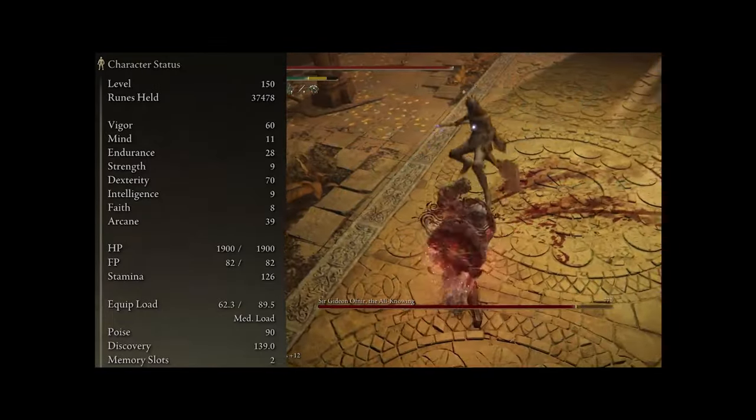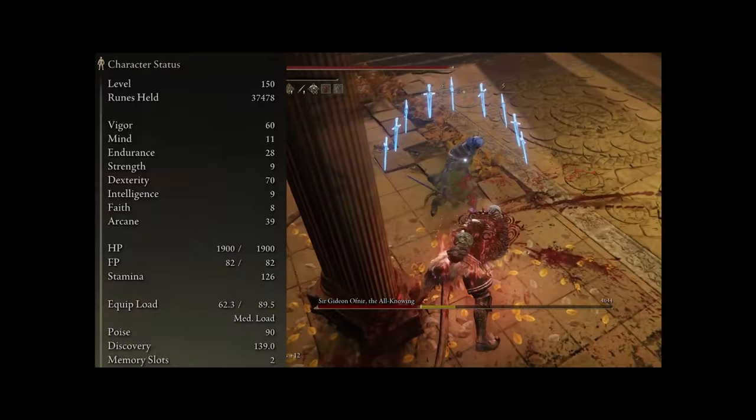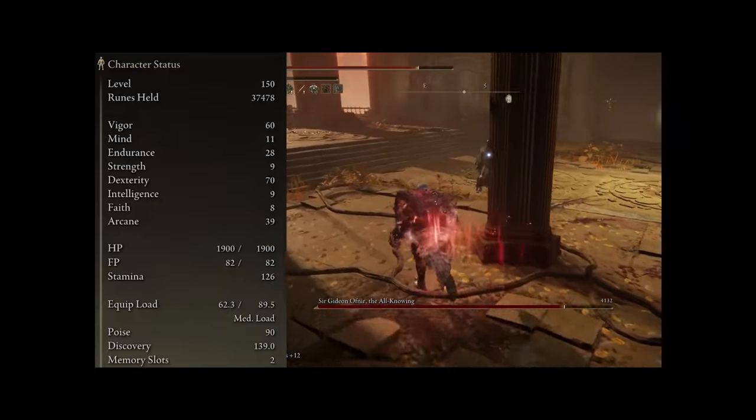And lastly, you'll need a bunch of points in Arcane to increase the amount of bleed that our claws build up. The other stats like Mind, Faith, and Intelligence — don't bother leveling them up, they're not going to do anything for us in this setup.